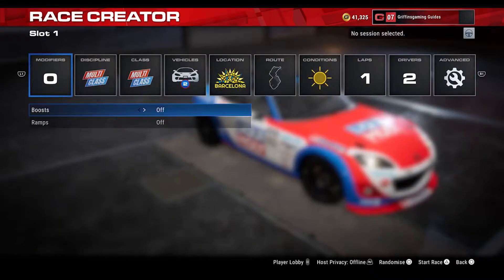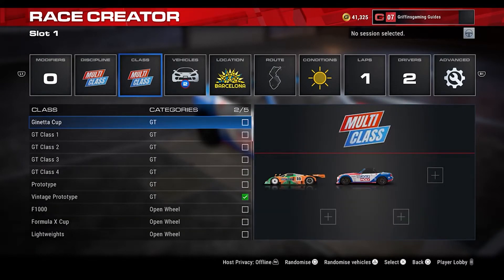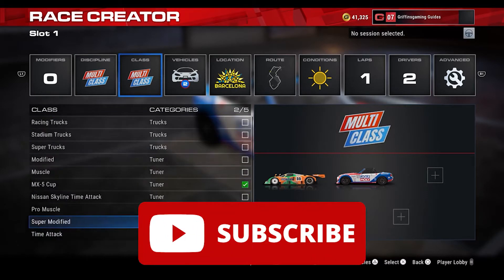Welcome to Griffin's Gaming Guides. Today we're going after another Grid Legends trophy — the Balancing Task. We need to, in a multi-class event, beat a Mazda 787B in a Mazda MX-5. If this guide helps you out, maybe subscribe.